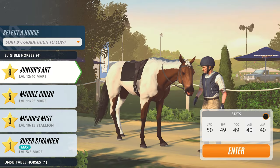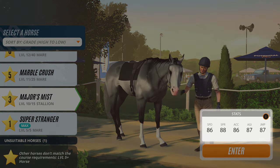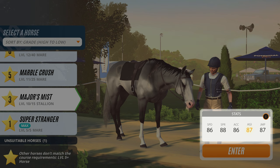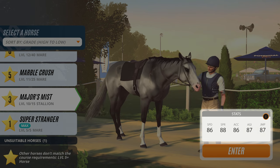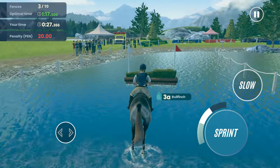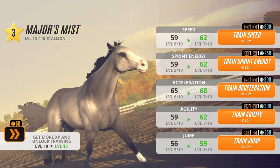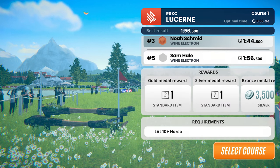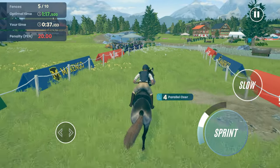Training up stats is key in cross country. All stats are important in this mode, but the most important three are Speed — how fast a horse can run — Agility — how tightly they can turn — and Jump — how much sprint energy is returned after perfecting a jump. You can improve a horse's stats by getting experience on the course, then training them in the training centre. Each cross country course has level requirements, so make sure your horses are trained up to give yourself the best chance of topping the leaderboard.